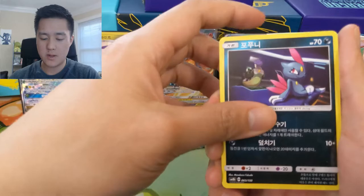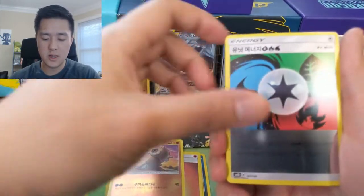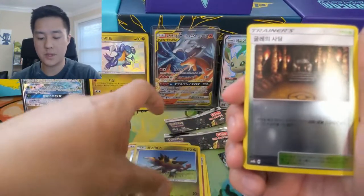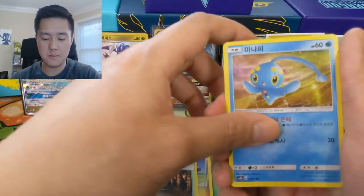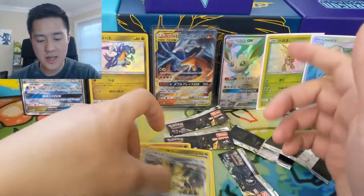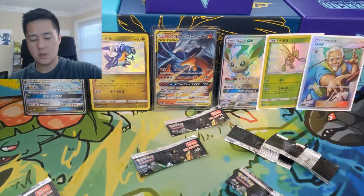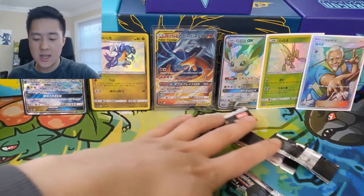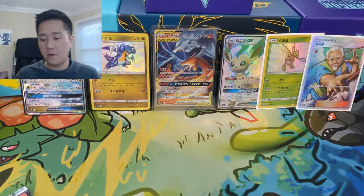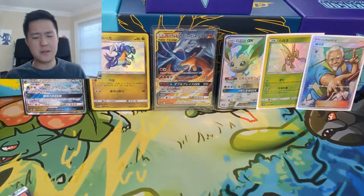Last pack pulls: Sneasel, Wimpod, Fire Energy, Cubone, Unit Energy, Kartana, Turtonator — which we pulled as SSR earlier — Shrine of Punishment, and Manafee. Only one GX, but that's okay because we did get an extra SR. Overall we had a Rayquaza GX, and for our Shinies we have a Gabite as well as a Scyther. We have a Full Art Trainer in the Fisherman, and our SSR is that Leafeon. Very good box.